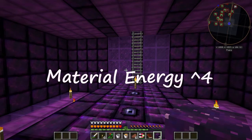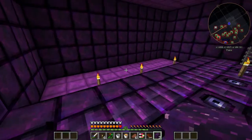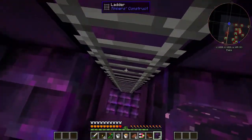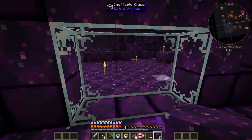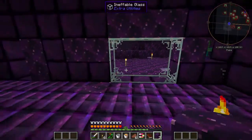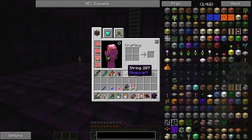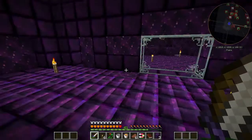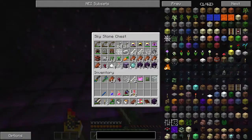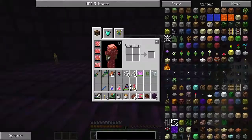Hello everyone and welcome back to Material Energy 4. I made my way down to the bottom of this mob tower, as I call it. There were a couple of chests on the way down. I got to the bottom level here and I've added a few things to make things a bit easier - added some glass so I can get to the bottom level of this spatial cell. One-hit kills on that zombie, that's what I'd like to see.